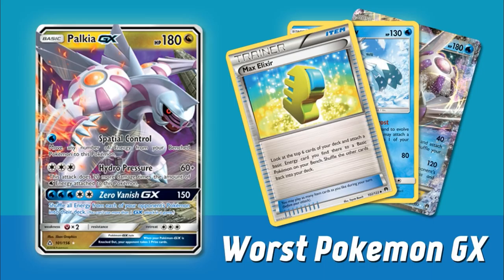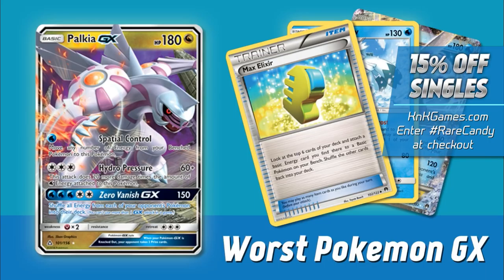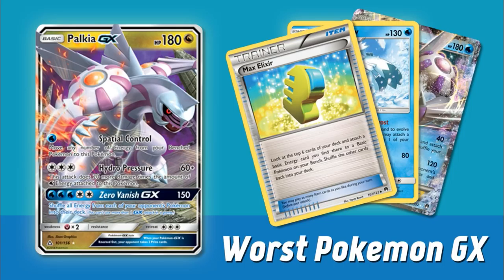Palkia GX has 180 hit points and three attacks. The first is Spatial Control — move any number of energy from your bench Pokemon to this Pokemon. It has Hydro Pressure for three colorless energy doing 60 plus 20 more for every water attached. And Zero Vanish GX for three water and two colorless does 150 damage and shuffles all energy from each of your opponent's Pokemon back into their deck. Unfortunately, these attacks are not that solid. Spatial Control types of attacks have existed in the game for what seems like forever and have never historically been good. You have to use this move as your attack for the turn, and once you move all the energy to Palkia, your opponent's just going to attack you on their next turn.